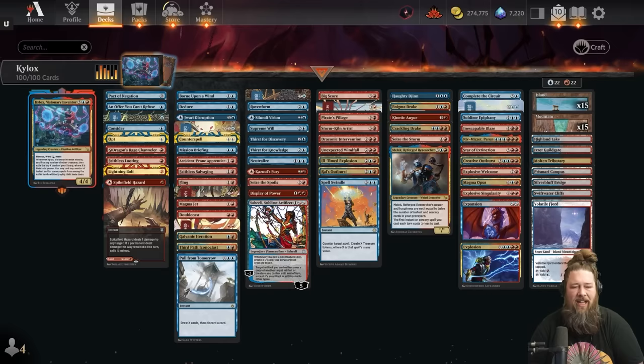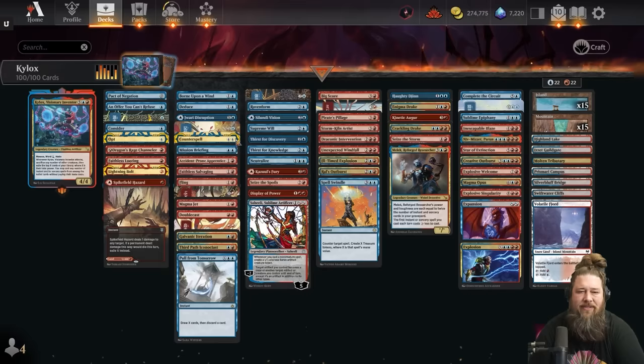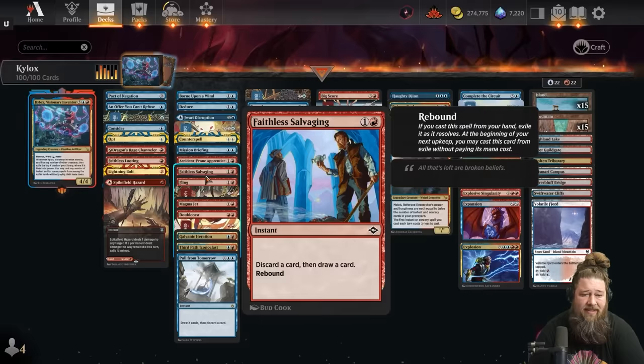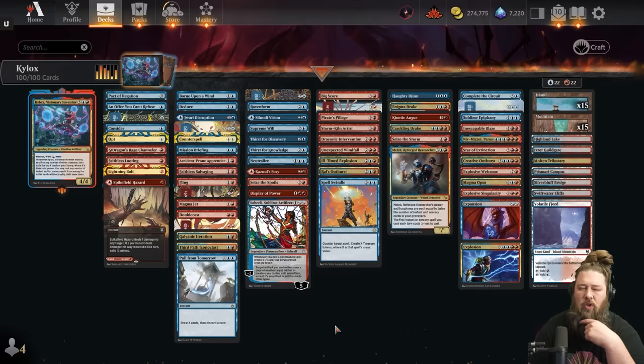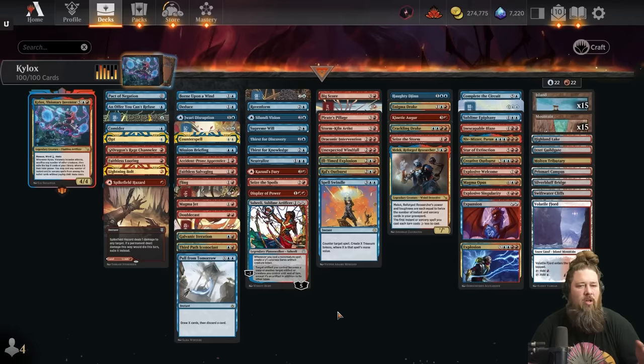Historic Brawl is the perfect place to make Kylox really pop off. When we do our thing, we can use Kylox to cast all or most of our deck for free, which is absolutely wild. The goal of the deck in the early game is drawing cards and filling our graveyard — step one. We have Faithless Looting, Thirst for Knowledge, Thirst for Discovery, Faithless Salvaging, Deduce, Born Upon the Winds, Considers — all these early game card draw spells to stock our graveyard and dig through our deck.